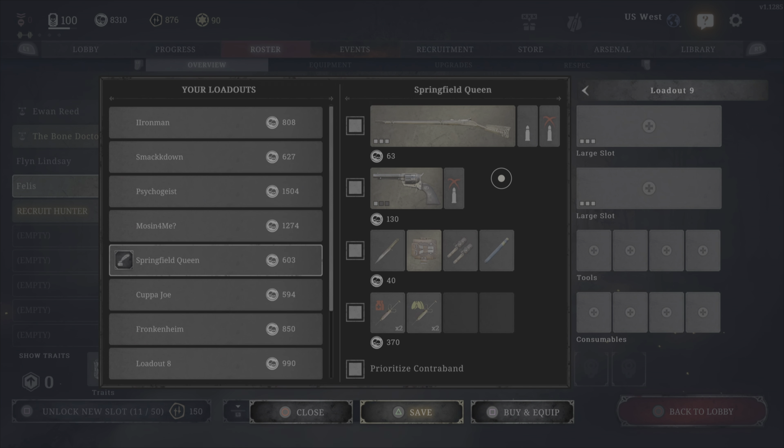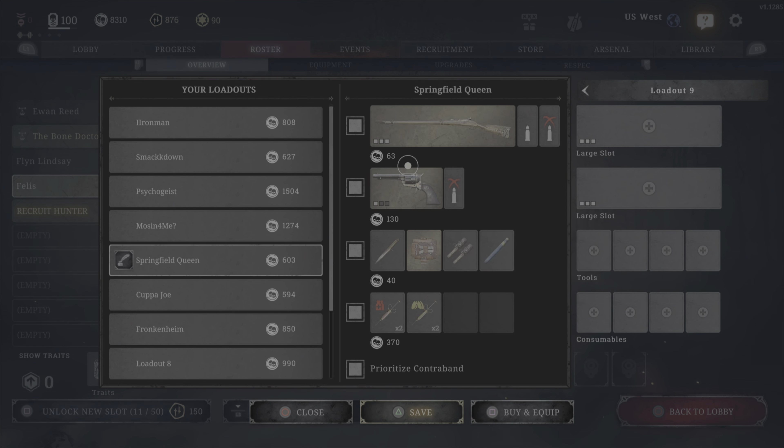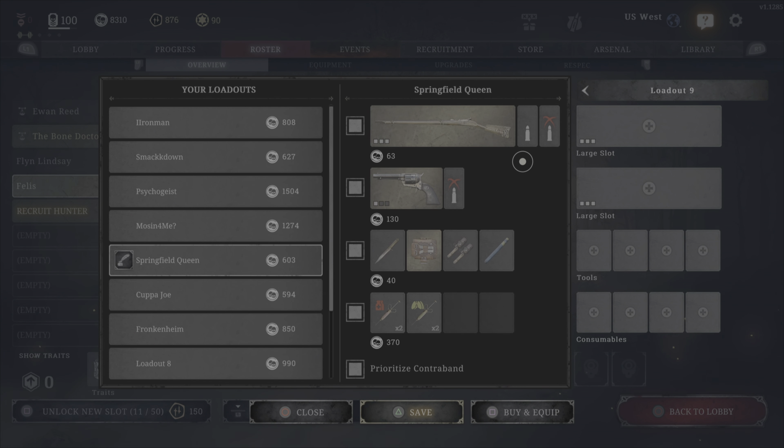As her popular nickname suggests, she uses a Springfield as her primary and a Caldwell Pax as the secondary. The ammo type usage varies a bit — typically there's always at least half standard rounds for wallbangs, and the rest fluctuates from what I've seen on stream and on YouTube.